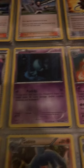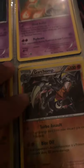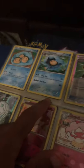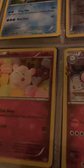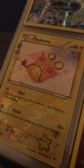I've got Gible, Gabite, and Garchomp — I know I'm missing the Mega evolution. There's also an EX version. I'm missing the last evolution of another Pokemon here. I have Meloetta — I think that's how you pronounce it.